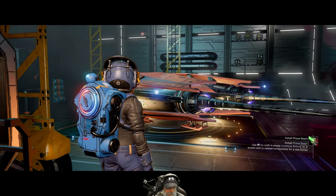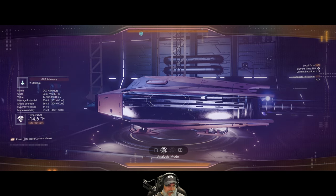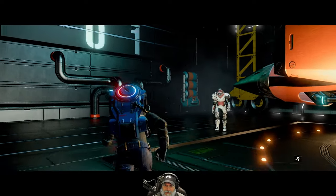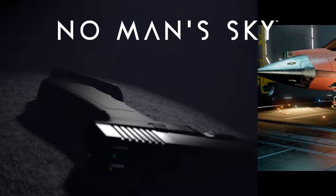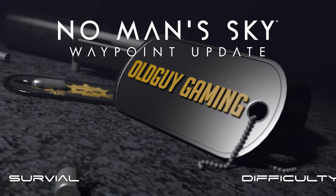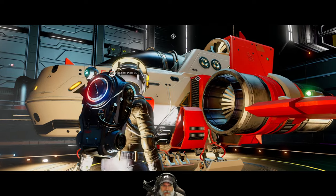Look at all these ships coming in. Oh, that's a cool-looking ship. It's an S-Class for 14 million units. That is such a cool-looking ship, you guys. I don't like the color, though. Welcome back, everybody, to No Man's Sky.